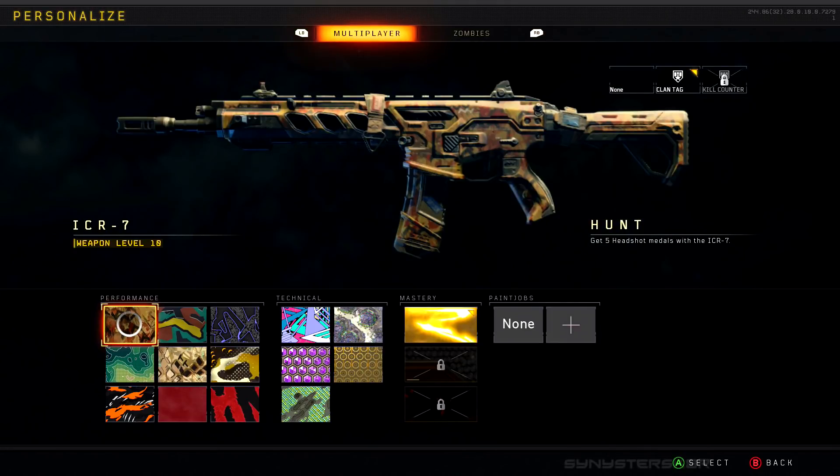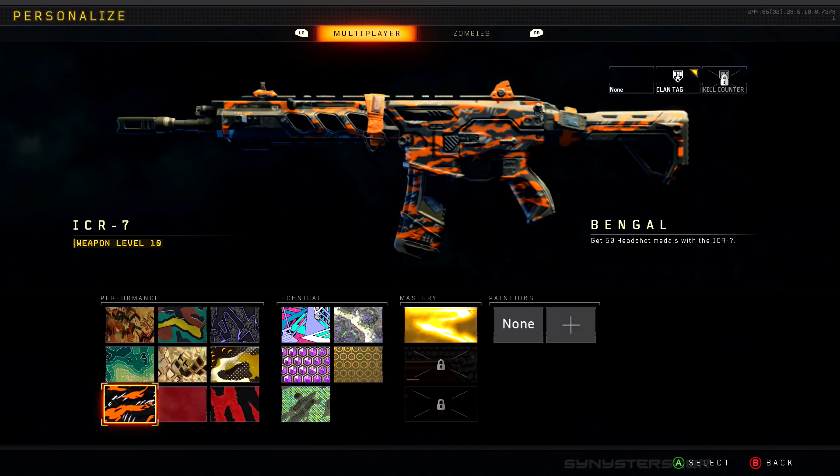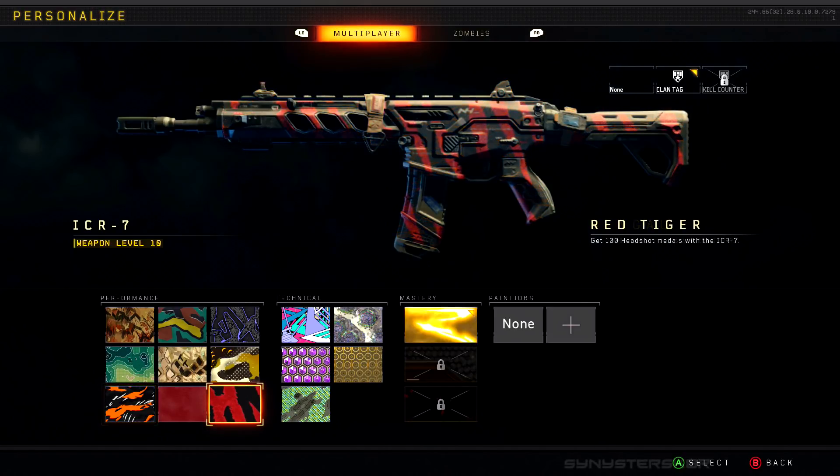The combat knife requires up to 100 knife kills. For headshots, one-shot kills, score streak takeouts, and knife kills, they all require the same amount for each camo tier — still 5, 10, 15, 20, and so on. Pretty straightforward stuff. Let's jump into the technical camos.